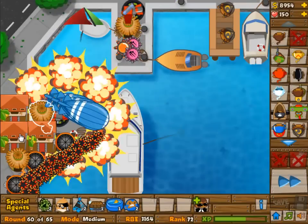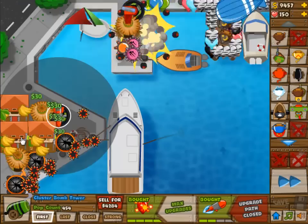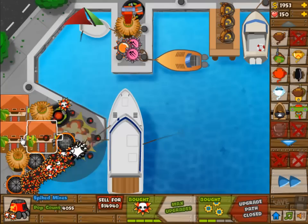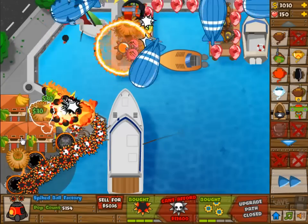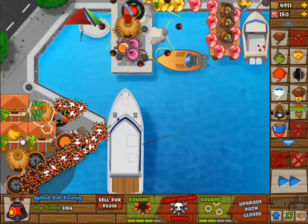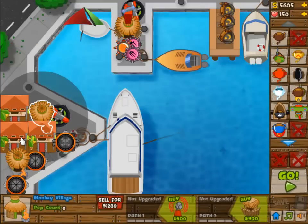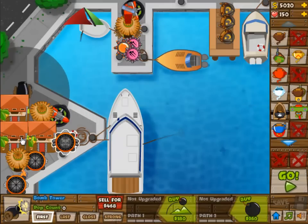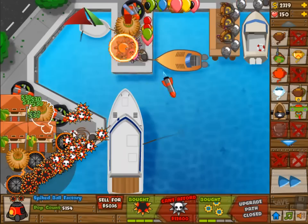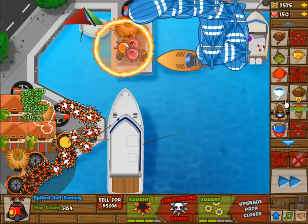Once everything is upgraded, we're going to work on the spike factories, because they are a very good source of damage. I do place a third monkey — it's not necessary, but it was just for the fun of it. Might as well, I have too much money anyway. I'm going to check the village range and make sure this is in village range, because that saves me 10% off of everything.